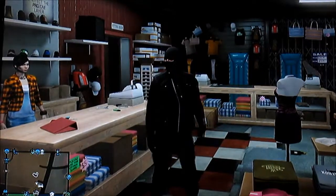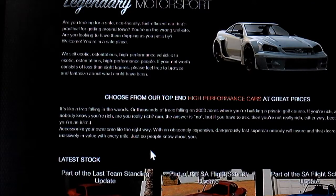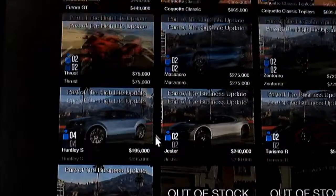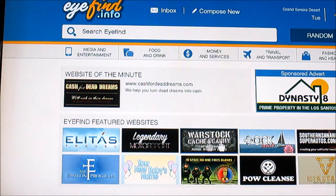Now I'm going to show you the new vehicles. The heists are actually pretty cool — you get paid a lot. There are five different heists: the Fleeca job, the prison break, the Humane Labs raid, the drug heist — I don't know what it's called — and the last one is the Pacific Standard Bank, which is pretty cool. I've only done the first one so far, but it's pretty cool.